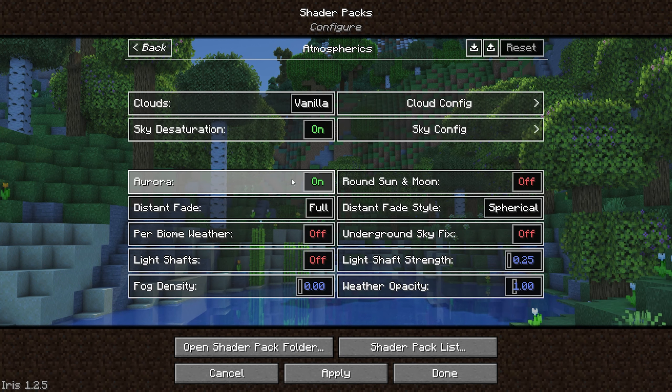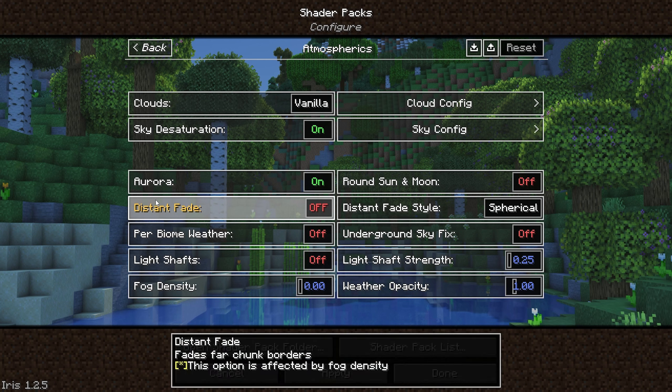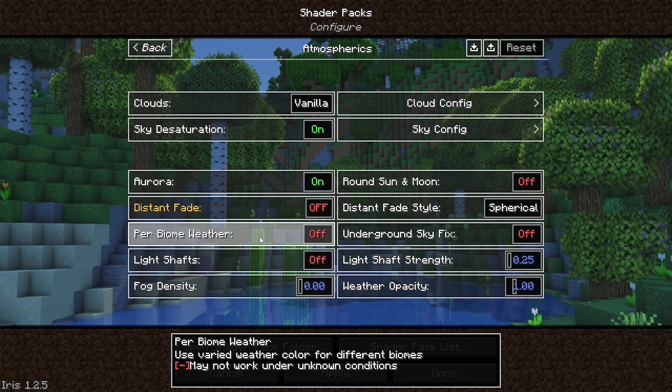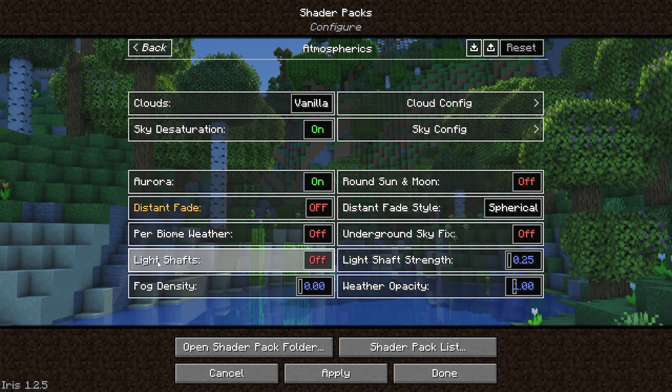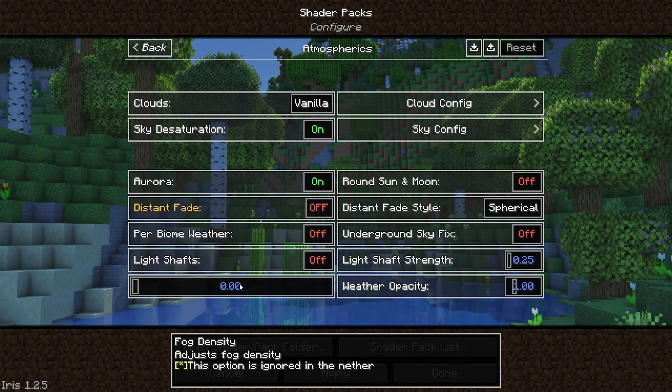Going down to atmospherics, make sure that the clouds are set to vanilla with sky desaturation on. I also like to include the aurora and turn the distance fade off. Per biome weather I also set to off, so that we can get the aurora in the night sky in any biome. I also turn the light shafts off and the fog density down to 0, and that's what creates the super crisp look.